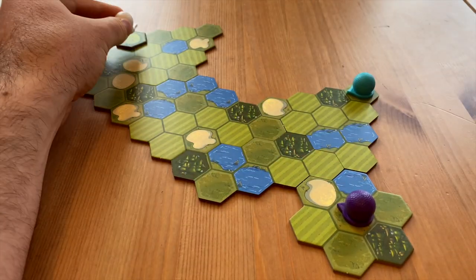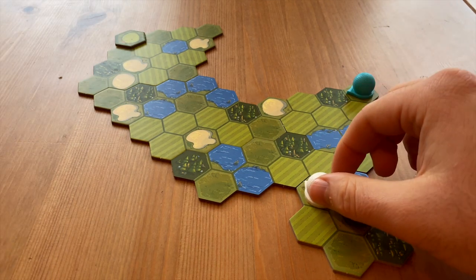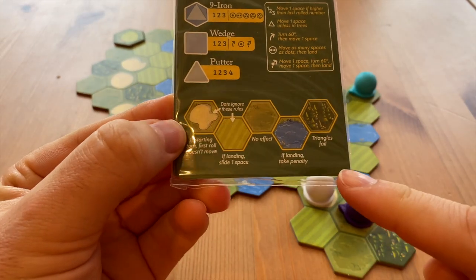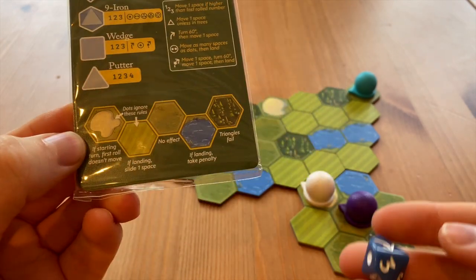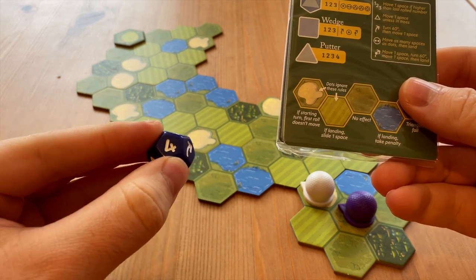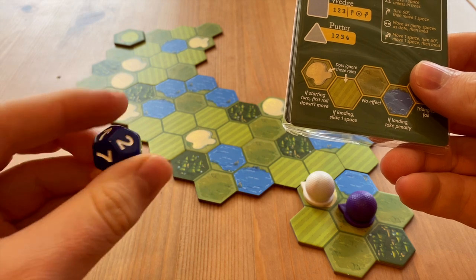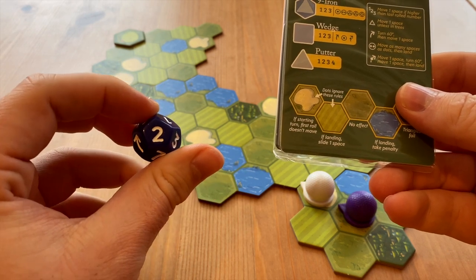It's the first player to land on the hole. A few other things: the sand means we're going to ignore our first roll — if you roll a four, that still counts as a number, so on the next turn you're going to have to roll higher than that. Sand is quite difficult to get out of, so you probably want to pick a dice with a chip shot or some kind of high numbers to get you out of there.